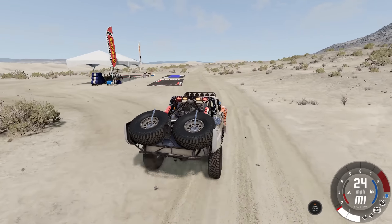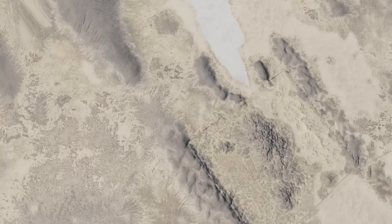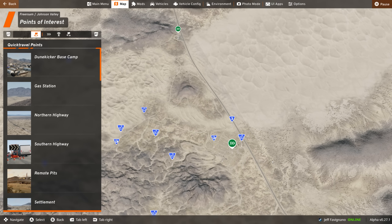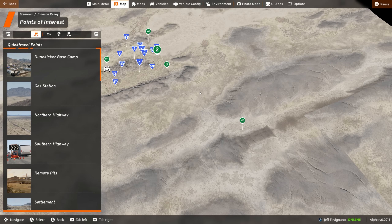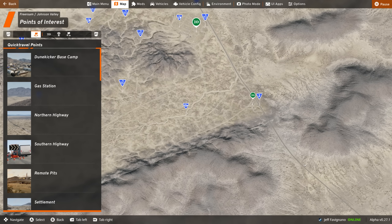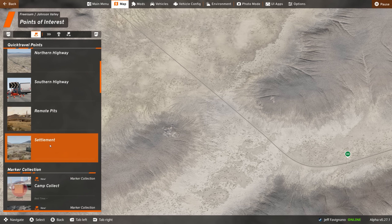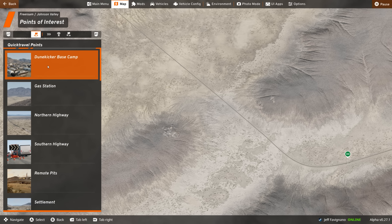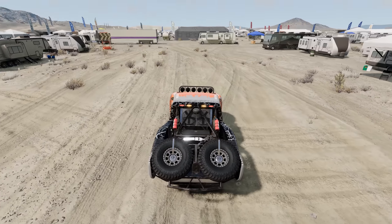This map is absolutely massive. Here are some pits you can start at. Hit M to bring up the map — there's a highway system that goes all the way up and all of this is explorable. You have the Dune Kicker base camp, gas station, northern highway, southern highway, the remote pits and settlement, and all your marker collections for crawling. Let's go to the Dune Kicker base camp now.